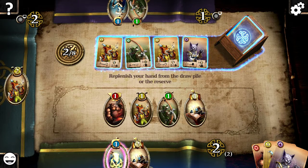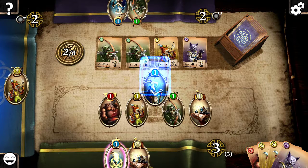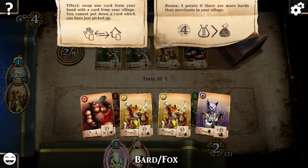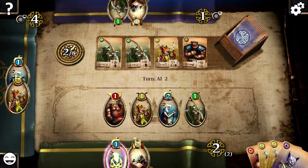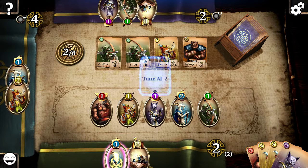I think I'll just pull one of those and I'll always go with another bard. Bards are useful - you can check out their ability: they swap one card from your hand. So if you need that, get one.